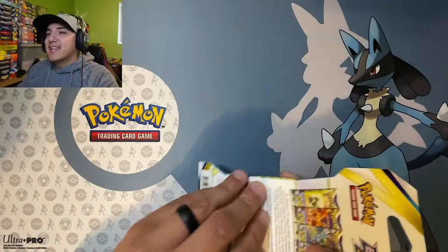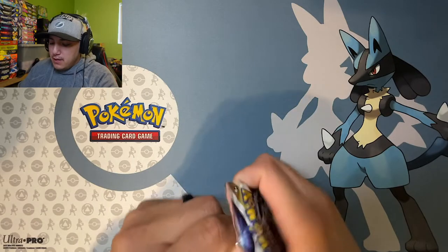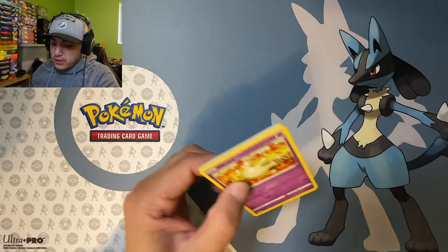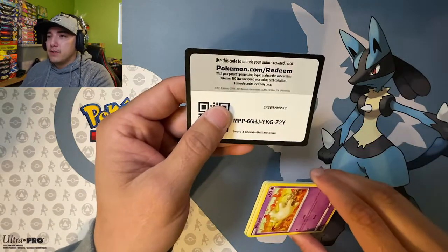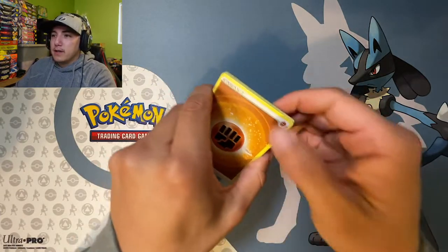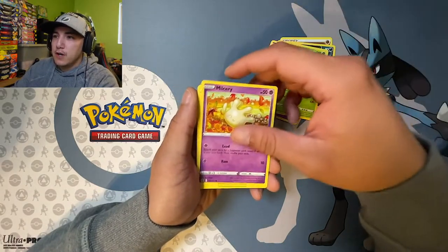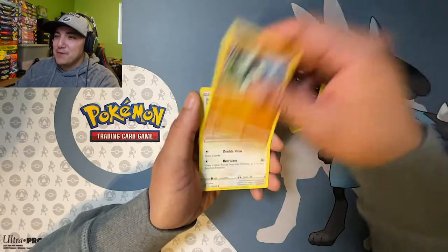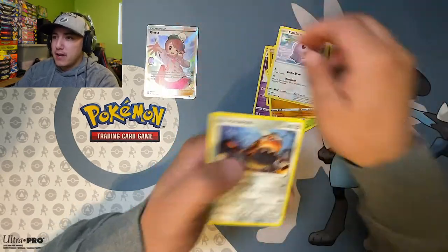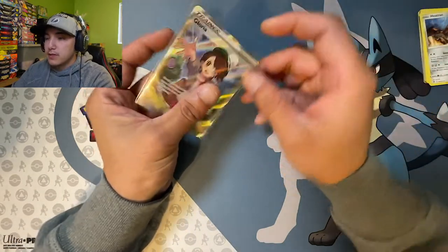We're going to hop into the single pack blisters real quick and see if we get any good pulls — the Luminian alternate art or the hyper rare Charizard V-Star. Pack one: we got fighting energy, Morgrem, Claydol, Exeggcute, Milcery, Snorunt, Impidimp, Castform, Gloria from the trainer gallery, and a Heat Tran non-holo.